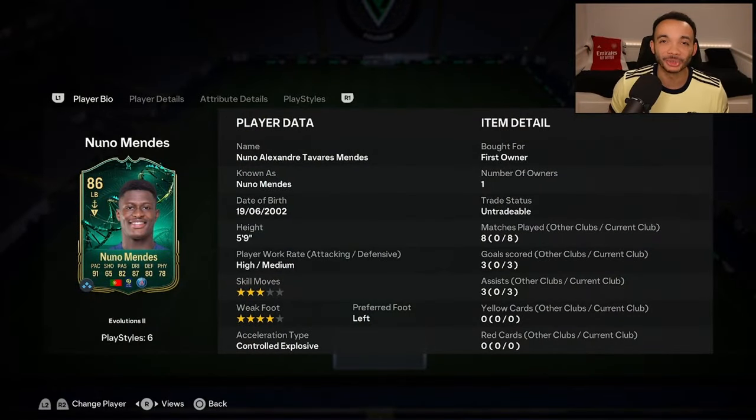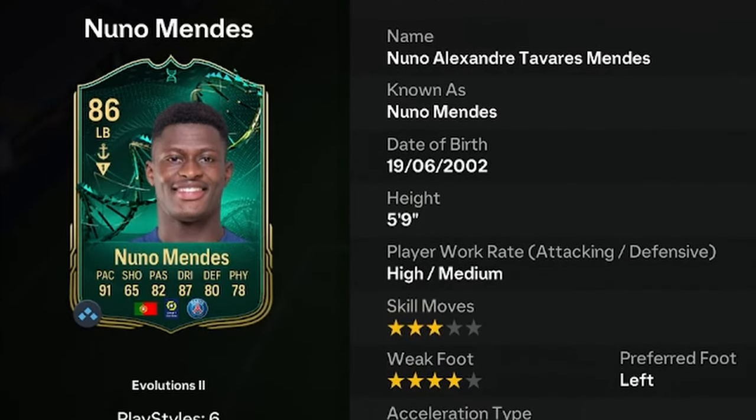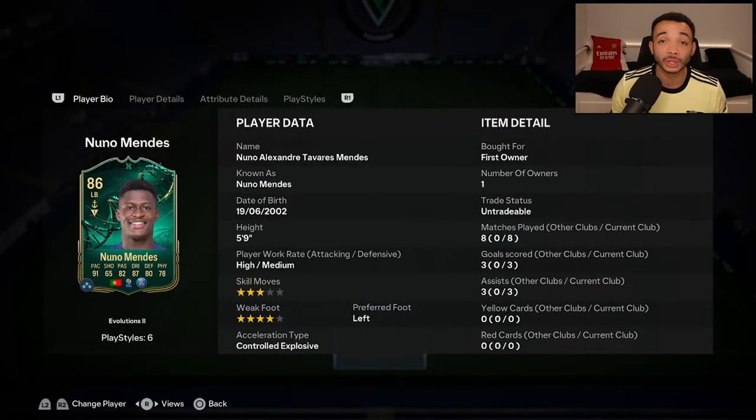We're looking at the 86-rated evolution Nuno Mendez. He's five feet nine inches tall with an average body type, high-medium work rates, left-footed with a four-star weak foot and three-star skill moves. To get this card you just need to stick Nuno Mendez's gold card in - he's around 8k. Play a few games, complete the objectives through the detail-oriented evolution and you get this card. He looks pretty meta - we'll see how meta he is.